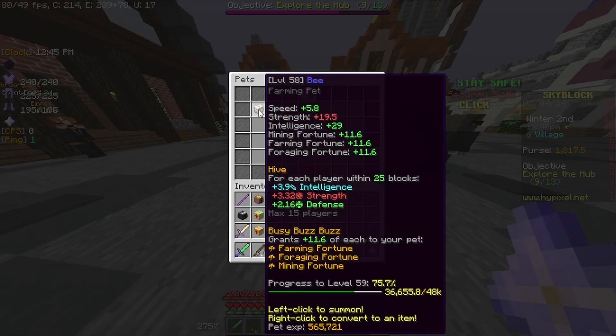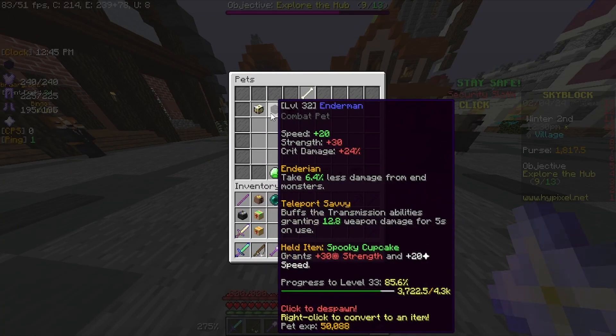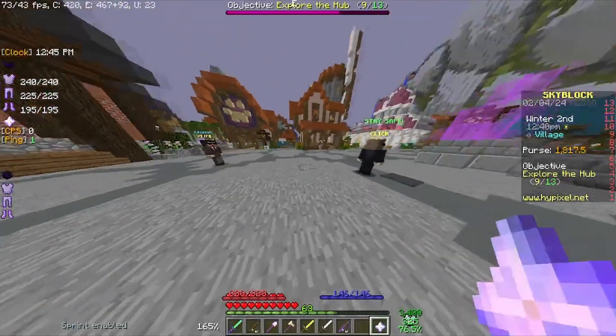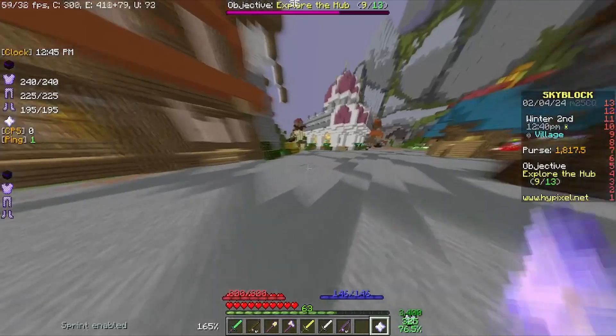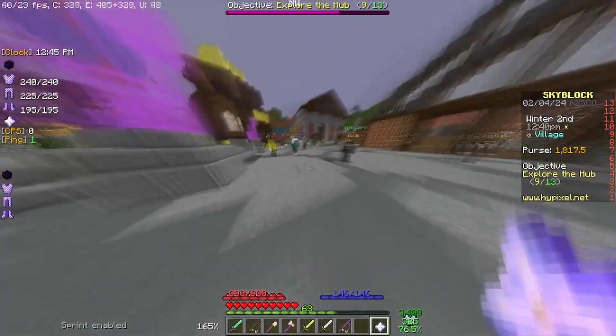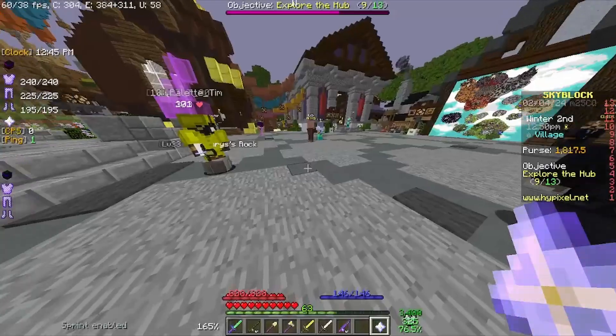We are getting my Enderman pet up to level. I know I could use a BEE pet for combat, but I prefer to use the Enderman because of the Teleport Savvy ability. We don't have an Aspect of the End yet, but when we do get one, that ability is going to be really useful.